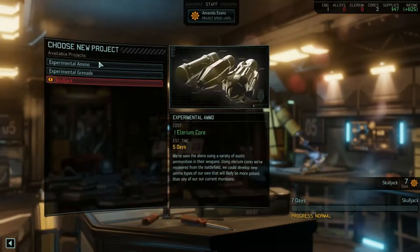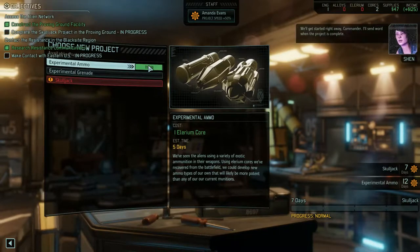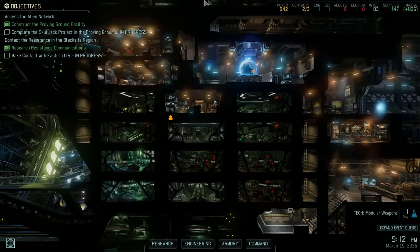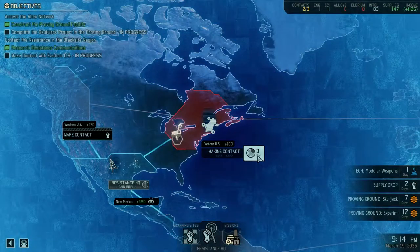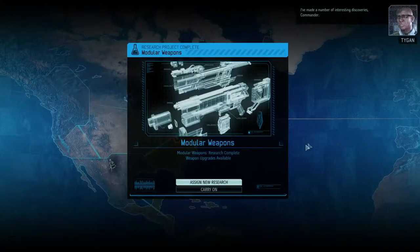Can I actually begin work on experimental ammo as well? You'll get started right away, Commander. I'll send word when the project is complete. The work will begin once the Skulljack has been completed. Fair enough — let's get back to making contact with the resistance in Eastern United States.